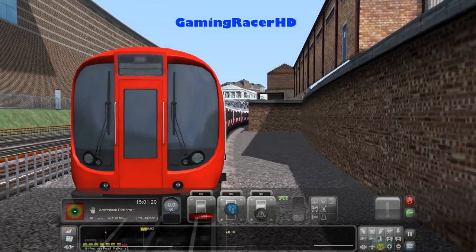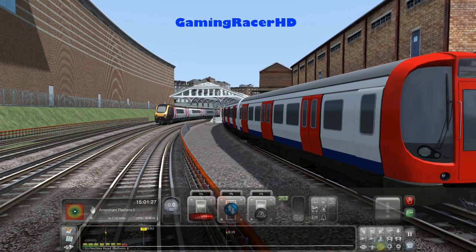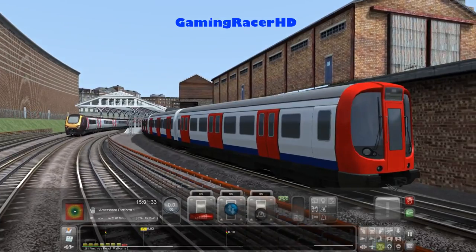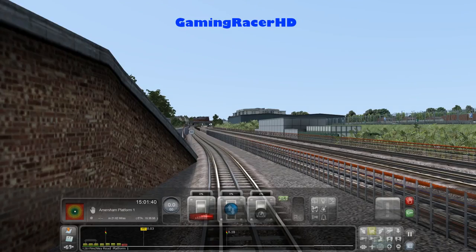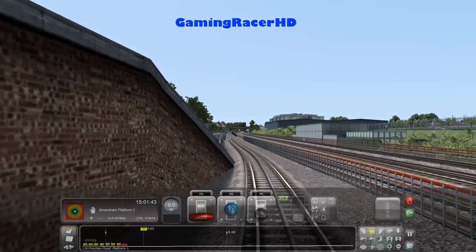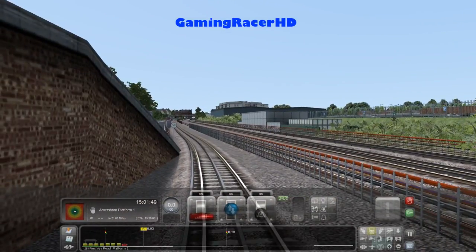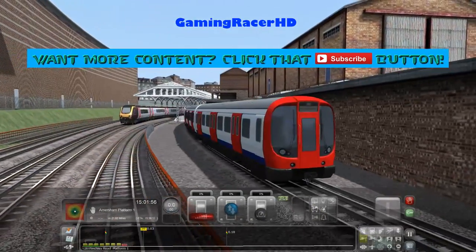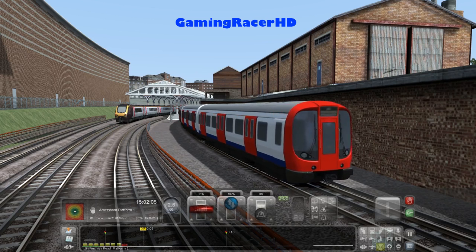This is not the actual S8 stock train that Just Trains are making - that's still going to take a couple of months. I will be buying it and making videos for you guys. But you can drive the AI version, which still looks pretty good. Unfortunately when you go to the driver's cab it's not there - there's no driver's cab because this is an AI train. You can just drive in external view, and you can't open the doors.